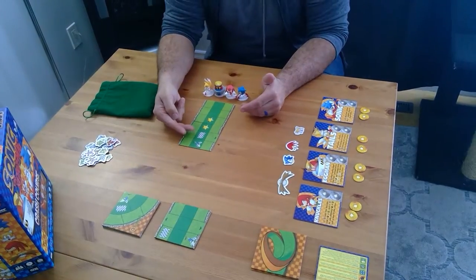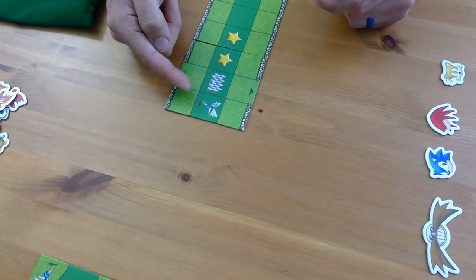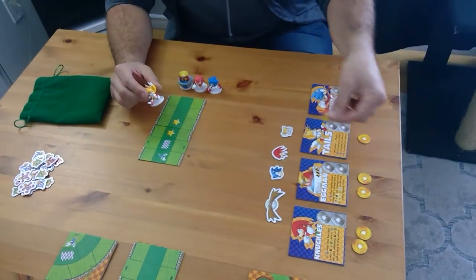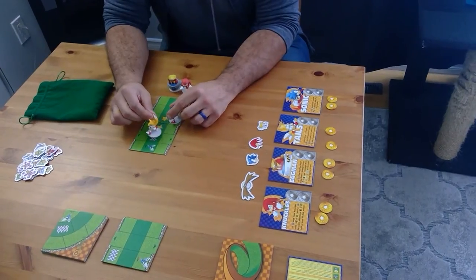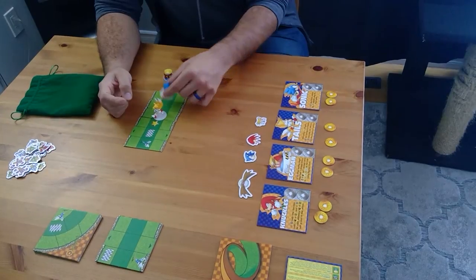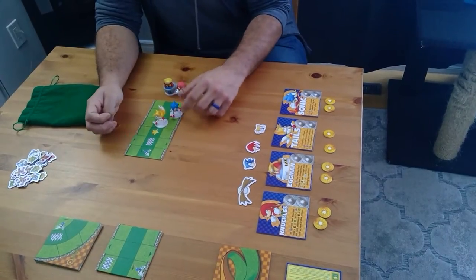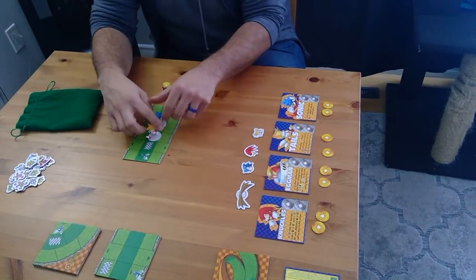There are obstacles on the track you might face — the Spikes and the Buzz Bomber. Regardless of which one you move into, you take one damage placed on your character. You can also get pushed into obstacles. When Sonic moves into the space Tails is in, Tails gets pushed one space forward — even if Sonic came in diagonally, Tails still moves forward one space. So you can push players into obstacles.